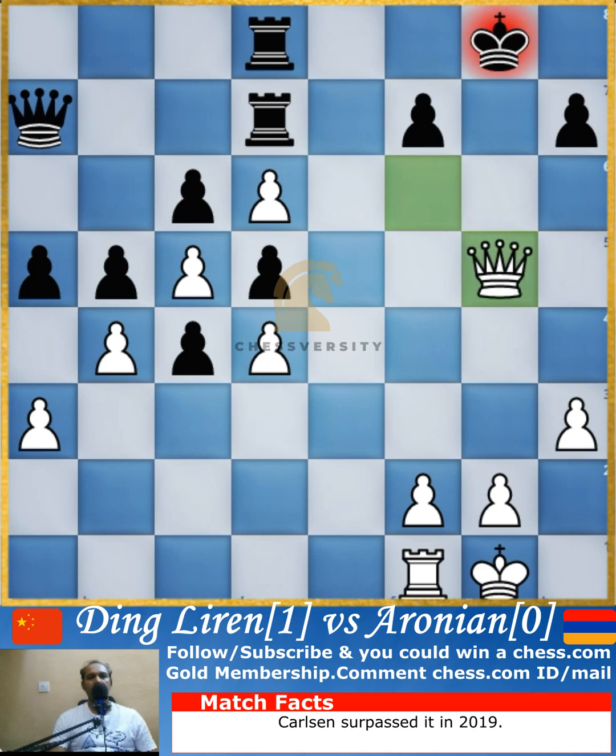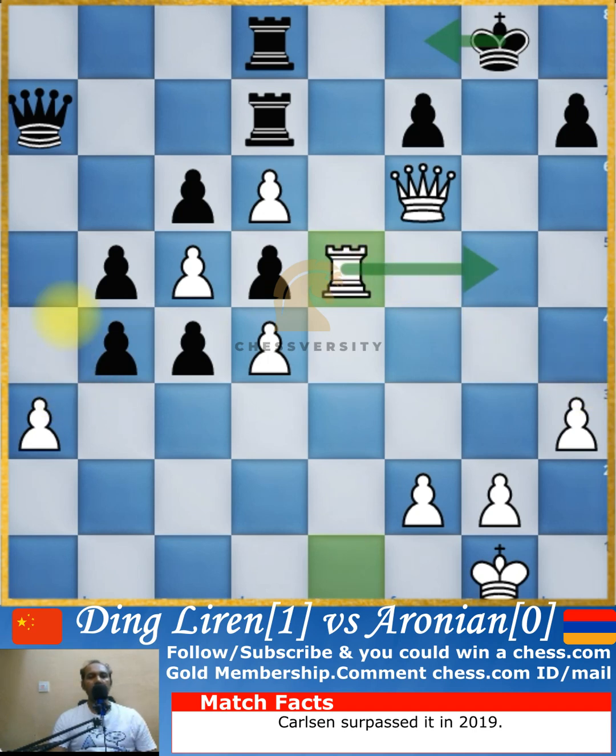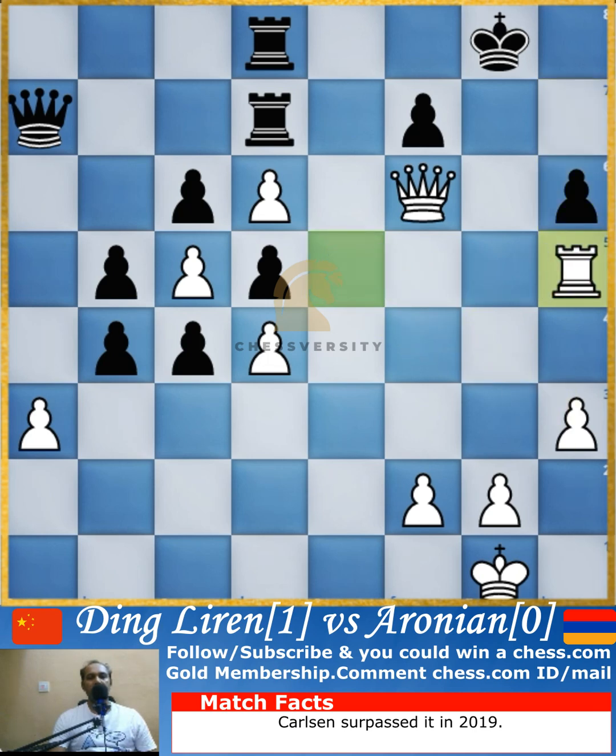The king moves to g8 to prevent checkmate, after the check the king goes to f8 and back to g8. The rook comes to e1. A pawn captures the b4 pawn, and the rook goes to e5. If Black gets greedy and captures, the rook comes with check and after the king moves it will be checkmate. The pawn is pushed to h6 preventing the rook from coming over, and the rook goes to h5, attacking the pawn.